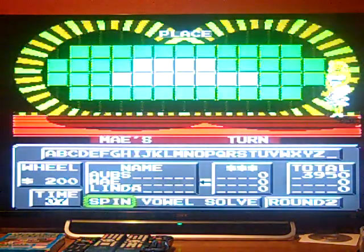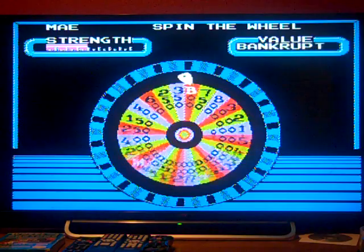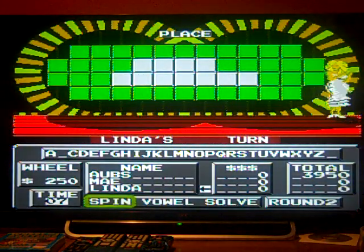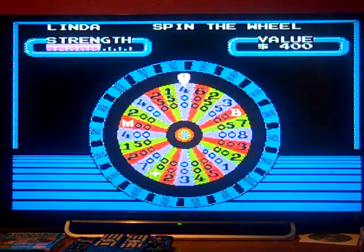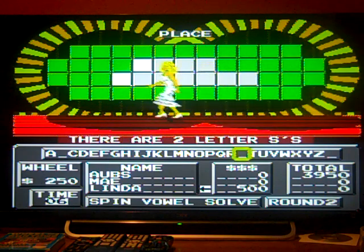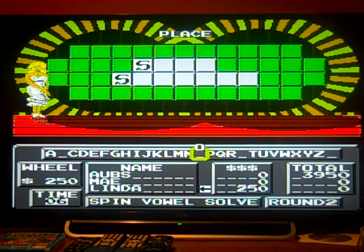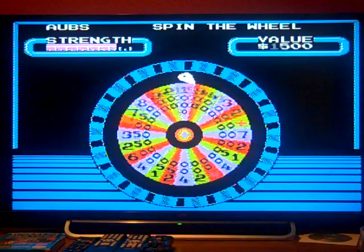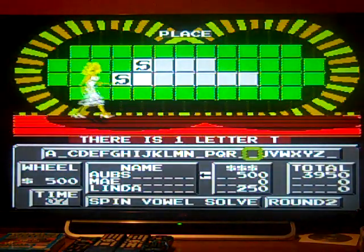Round two's category is Place. Let's go, Mae — spin the wheel. $250, there is no B. Linda's turn — $250, no B either. $500 — going for a vowel, but no O in this puzzle. $500, how about a T? There we go — one T. I think I've figured it out, so I'm going to spin some more.